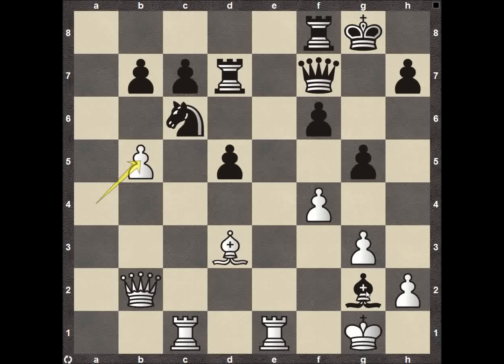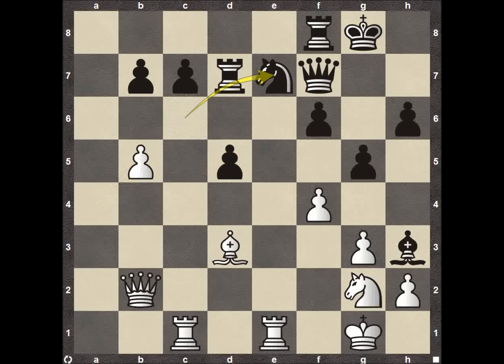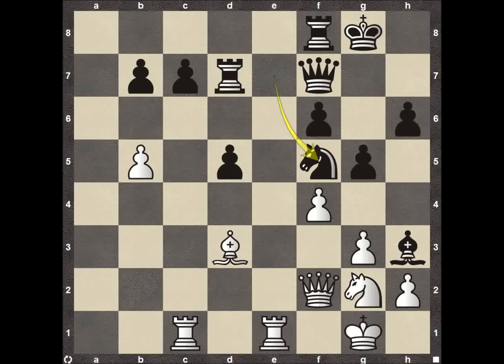He could easily just take right there — bishop takes on G2. Then pawn B5, pawn takes on B5, pawn recaptures — a really good spot. You just move your knight, or even your bishop if you want. But he decides to go ahead and play H6, which in my opinion is kind of a head-scratcher. He's still up on material, but there's just no reason to play bishop to H3 if you're not going to take that material.